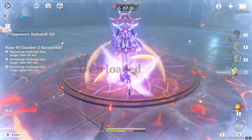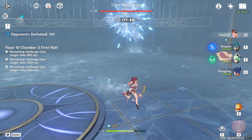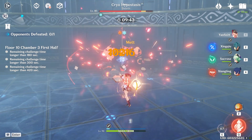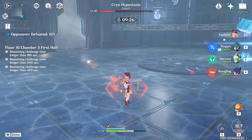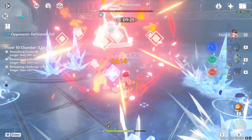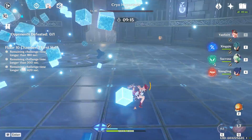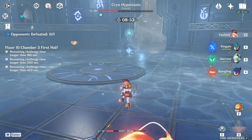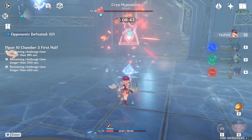Bennett also heals, so Sheer Cold doesn't bother you much. Easy clear. Next up is the Cryo Cube — because we have a Pyro DPS, this is like the easiest thing in the world. You're consistently triggering Melts. It's probably one of the easiest cubes because you deal double damage with a Pyro DPS. Even with Yanfei and a free-to-play weapon with not-great stats, I'm hitting 40k charge attacks. Hit him with three icicles and you're basically good.